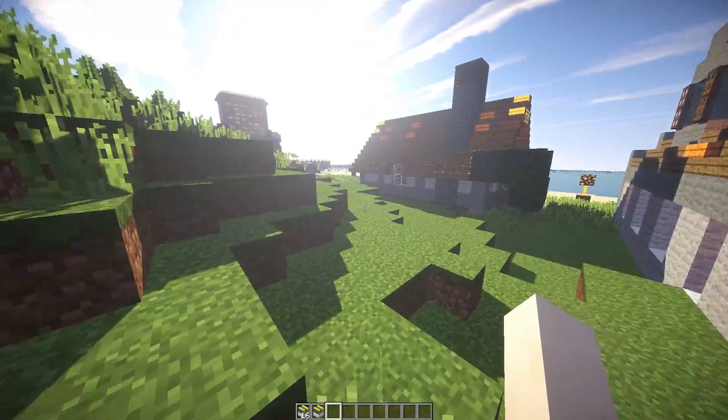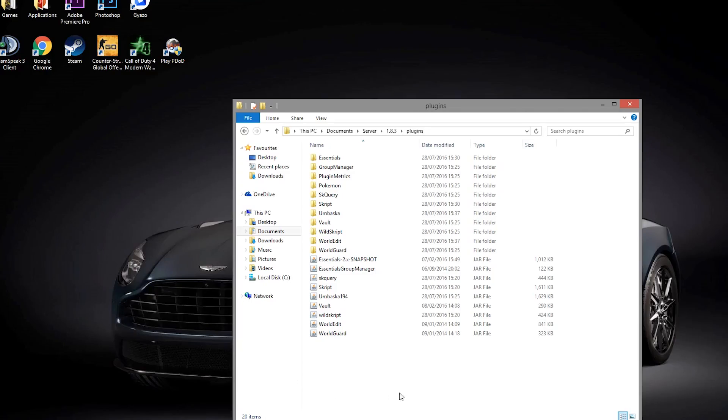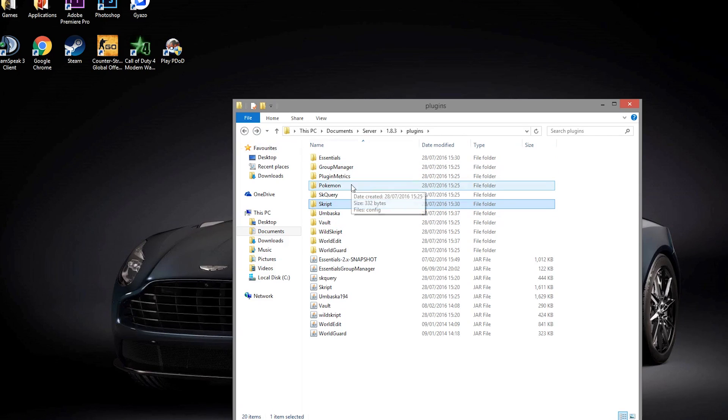We're going to go into the config file now and I'll show you which files you need to have this script running. Here we are in the plugins folder. We are on 1.8 at the moment — hopefully the developer updates to the latest version of Minecraft soon. The plugins you need are: skquery, script, wildscript, and Umbraska. The developer links to all of these on the Spigot page and they're all free. Make sure you use my link to Umbraska rather than the developer's link because that is outdated and does not work — you need the Umbraska 2.0 version. You'll also get a Pokemon script which needs to be put in the scripts folder. Use Pokemon.sk, start up your server, and you'll be good to go.